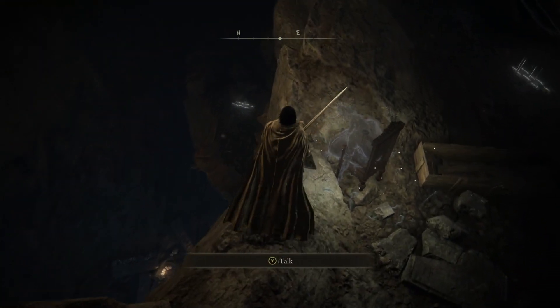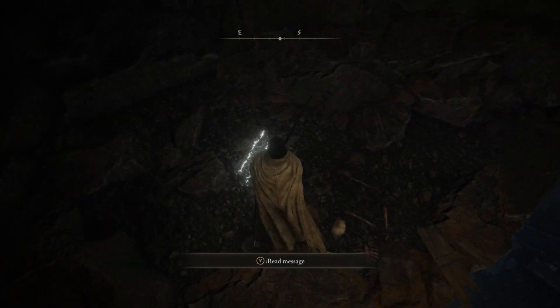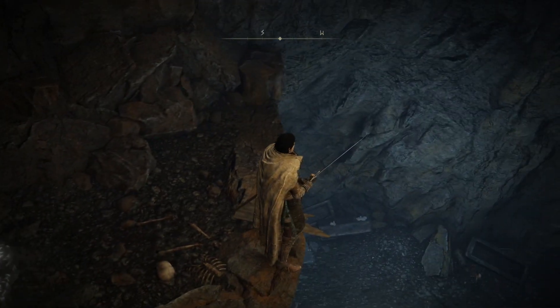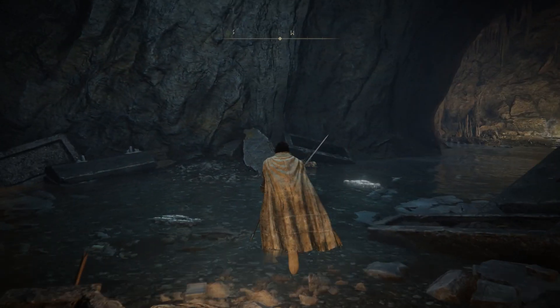Let's head down into the tutorial cave — it is indeed a cave. You can press X to jump, or A if you're using an Xbox controller.